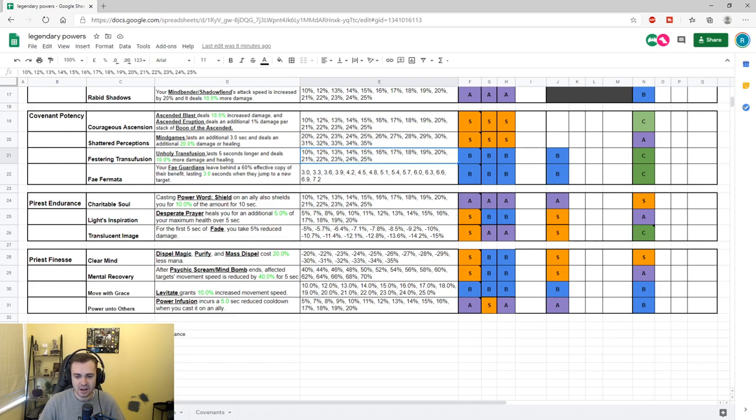Move with Grace gives Levitate a 10% movement speed bonus — this works on allies, but gets removed when they use an offensive button or get hit, which limits its value. The Power Infusion conduit reduces its cooldown by up to 20 seconds when cast on an ally. Combined with the PI legendary — where PIing an ally also applies it to yourself — that synergy is really strong, giving you roughly one minute 40 PI instead of two minutes base, allowing for nice offensive plays and high burst windows. I've given this an A, potentially higher with a Mage.